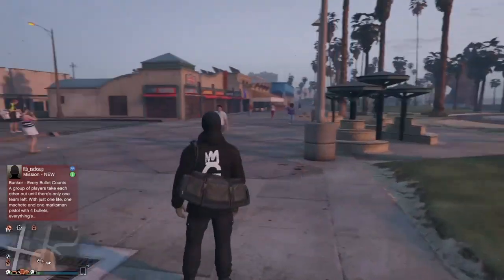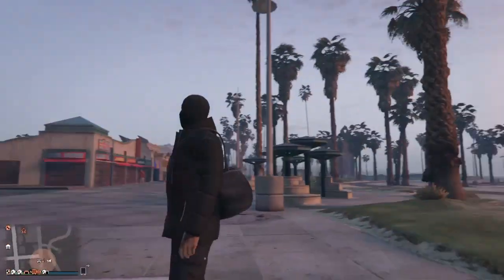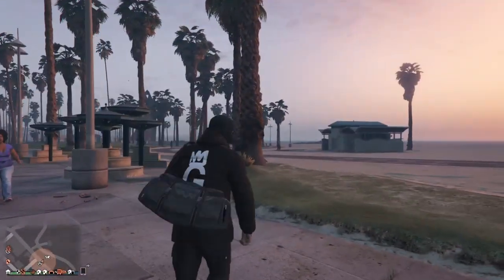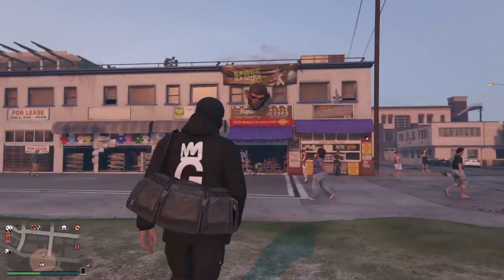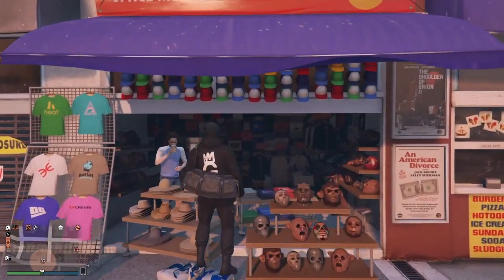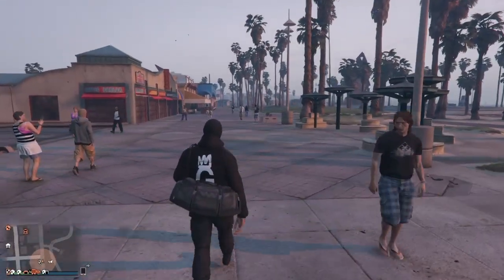Quick recap: once you're in the air on your Oppressor coming toward the mask store, do a loop around to get some height and give yourself some leverage. Equip your Rail parachute, jump off the Oppressor while moving, hold L1 and R1, and fly straight into the mask store. Once inside, spam right on the D-pad, then go to Edit, Save Outfits — and that's it, you've got the duffel bag.